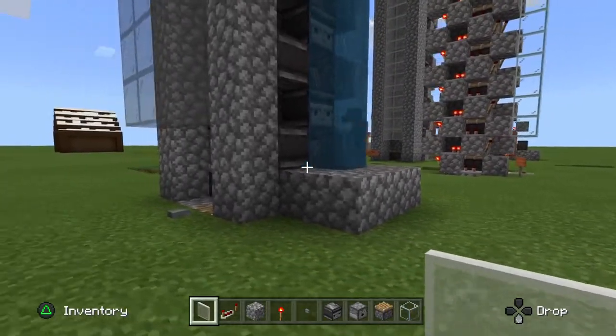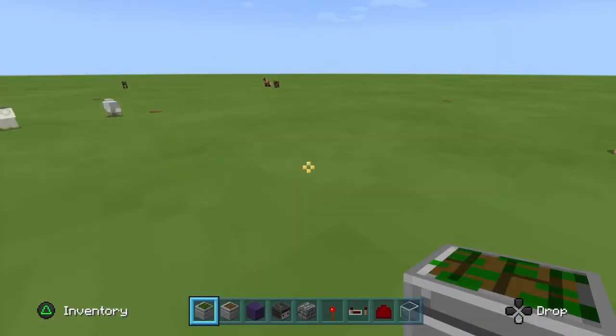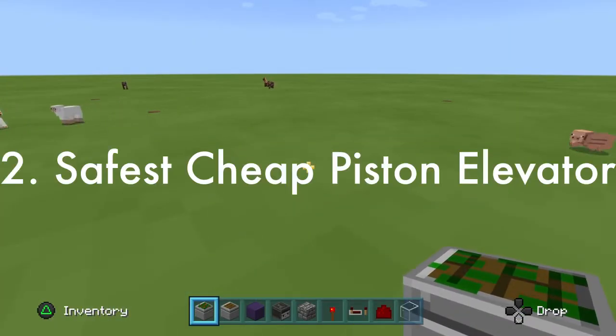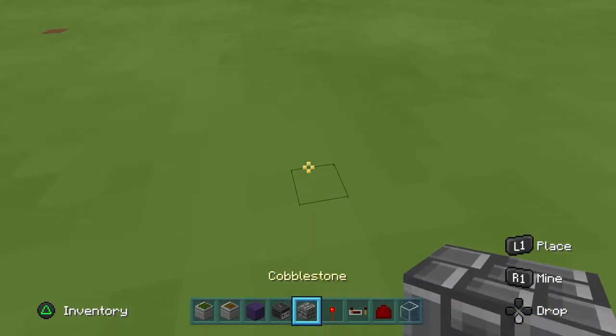If you're okay with not having the two-block down function, this is the best thing I'd recommend building in survival, especially for single player. Alright guys, let's crack on with the tutorial. To build this elevator you're gonna need sticky pistons, regular pistons, obsidian, observers, a block of your choosing, redstone torches, redstone repeaters, some redstone, and some glass.